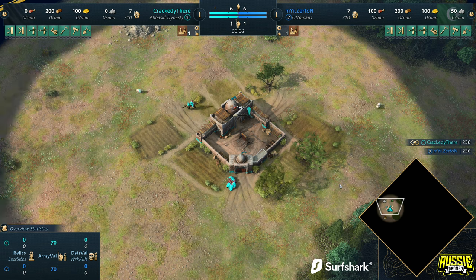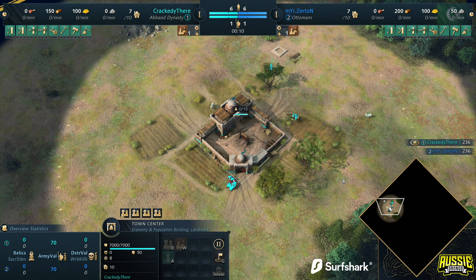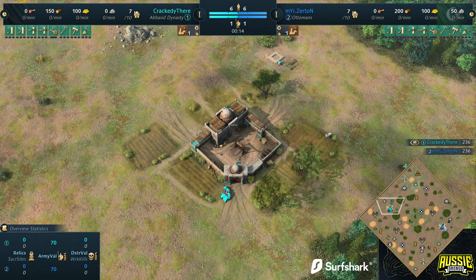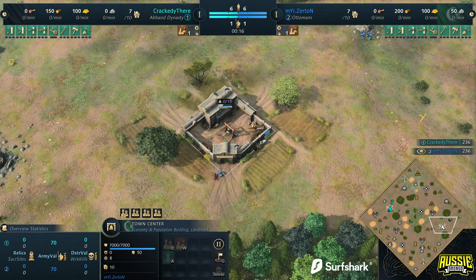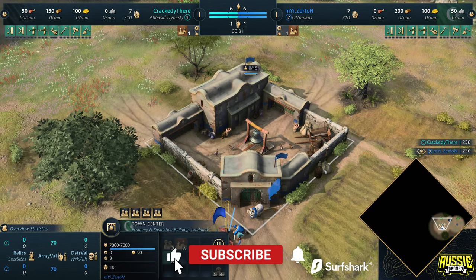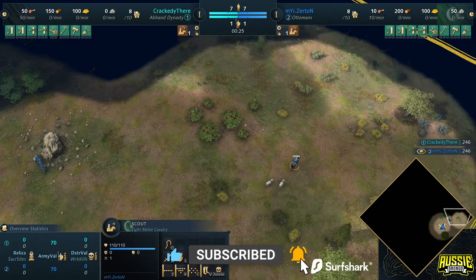G'day fellas and welcome to A Castered Game. Spawning in on the west side of the map, playing as the Abbasid Dynasty, we've got Crackety here in the teal. And on the east side of the map, representing my insanity, in the colour blue, playing as the Ottomans, it is Zotin. Ladies and gentlemen, welcome to — I think this is game number 7 in this series.